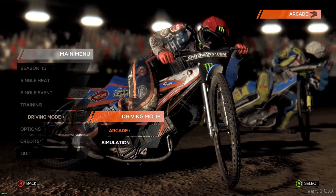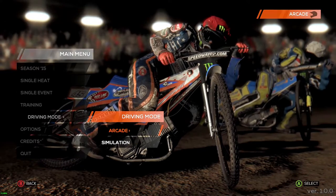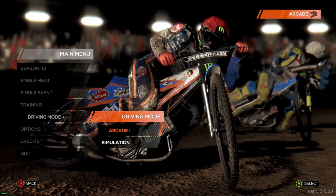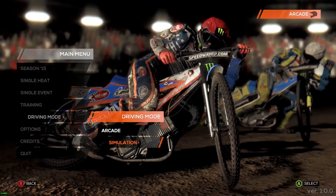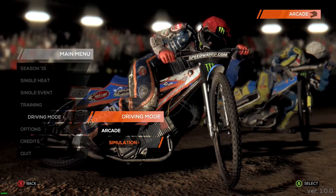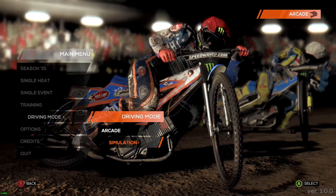Here's your handling mode: Arcade and Simulation. Arcade basically takes care of weight transfer for you and also the clutch off the line. Simulation mode is just the opposite — you have to use weight transfer to get the bike to hook up, and you use the clutch off the line.